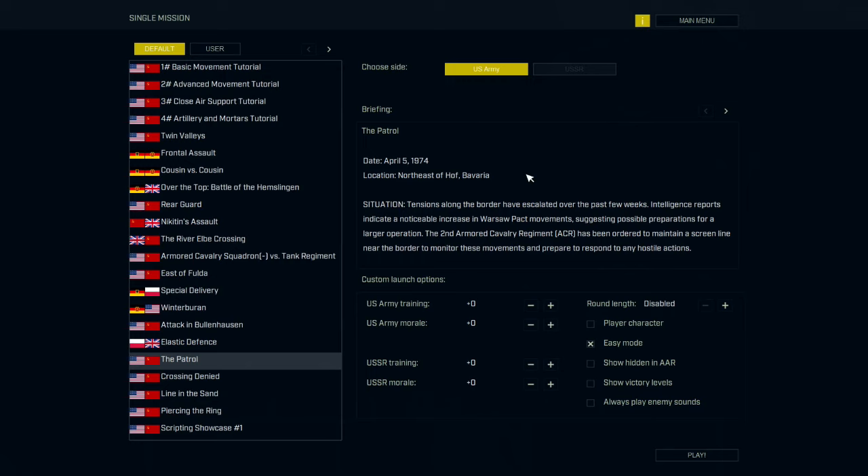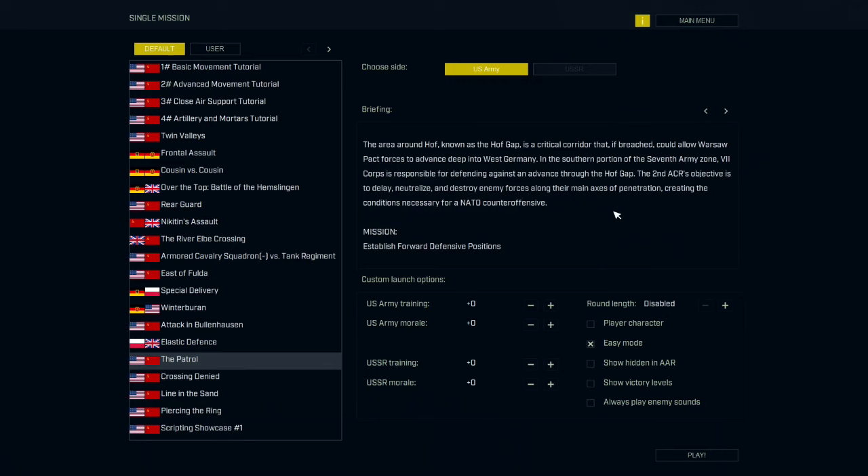Patrol tensions along the border have been escalating for the past few weeks, and reports indicate a noticeable increase in Warsaw Pact movements, suggesting possible preparations for larger operations. The 2nd Armored Cavalry Regiment has been ordered to maintain a screen line near the border to monitor movements and prepare to respond to any hostile actions. The area around Hof, known as the Hof Gap, is the critical corridor that if breached could allow Warsaw Pact forces to advance deep into West Germany.